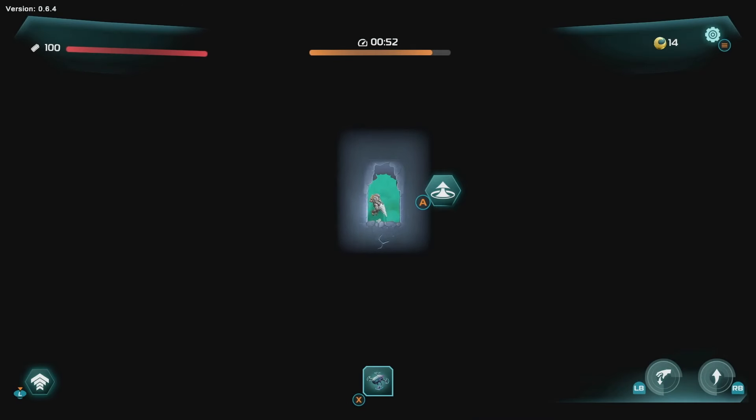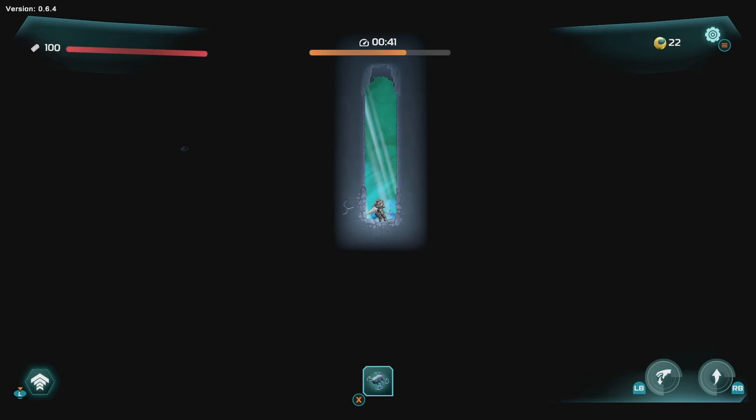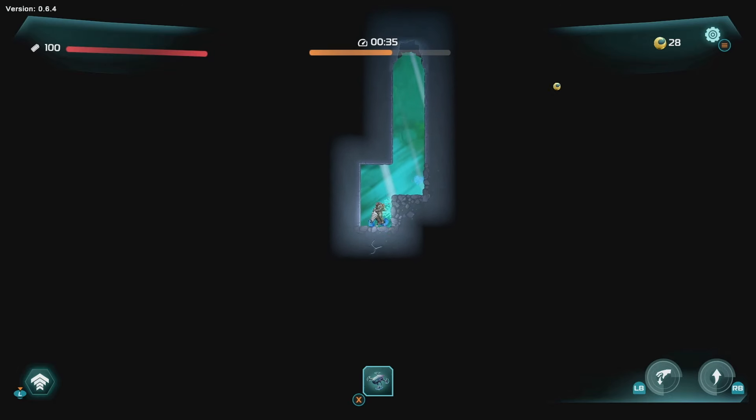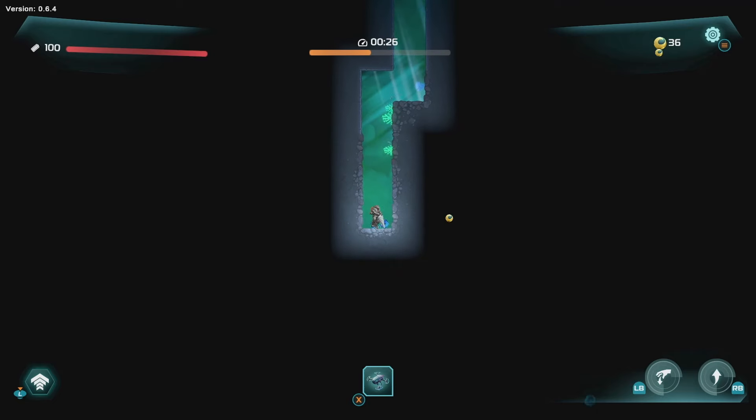We jump into the cave, and this is kind of what I mean when I say Dome Keeper. Very promising - it just entered into early access recently. We're getting some metacurrency - that's what the yellow orbs are - and that's for actually upgrading our permanent upgrades. We have a timer at the top there indicating when we will be in trouble, when the wave comes.